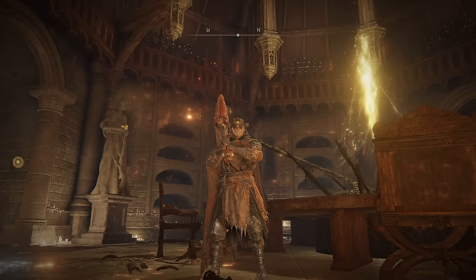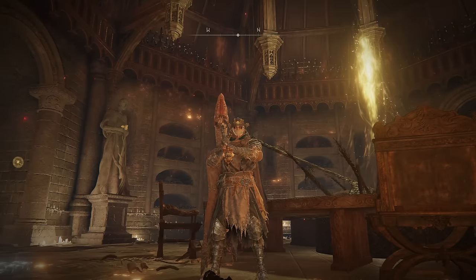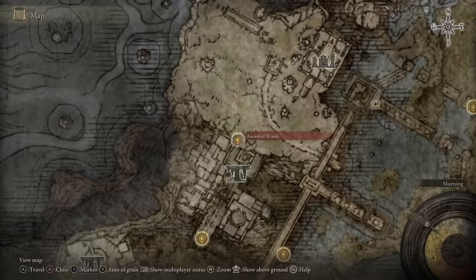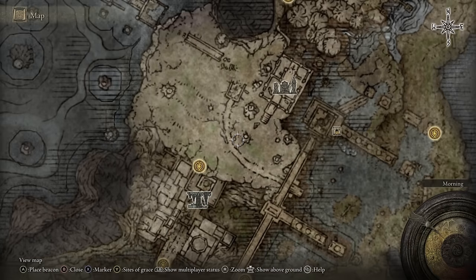Sadly, you do have to farm for the Great Horn Hammer. It has a 2% chance to drop from the Ancestral Follower enemies located in Siofra River, directly northeast of the Ancestral Woods Site of Grace. You can find two easy-to-farm Ancestral Followers patrolling below the Singing One.